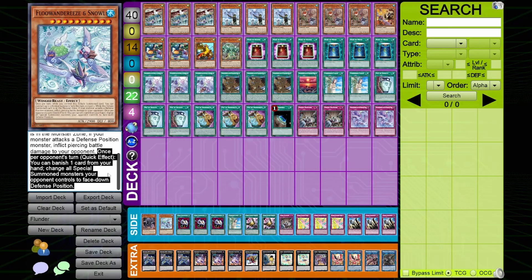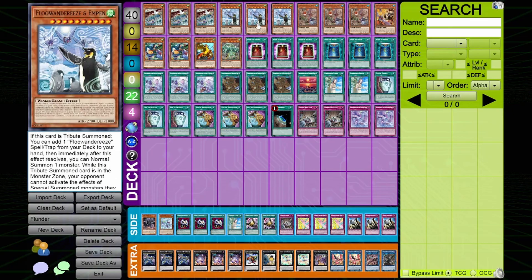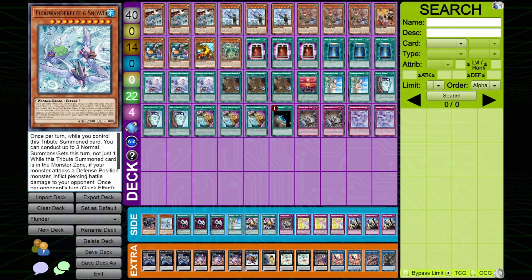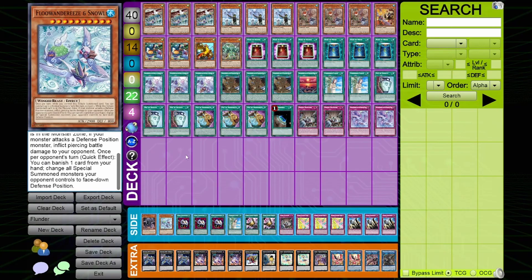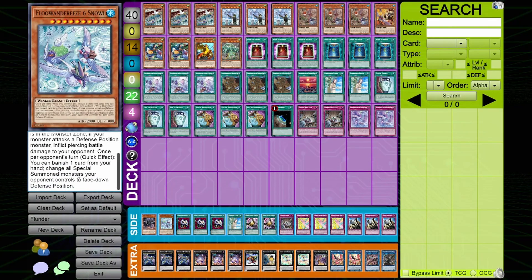The other effect: once per opponent's turn, as a quick effect, you can banish one card from your hand and change all special-summoned monsters your opponent controls to face-down defense position. This card is obviously in here for Kashtira for this effect specifically. But again, this effect doesn't activate when it's tribute summoned — it's just a quick effect during your opponent's turn. So you can actually summon it on your own turn, set it up, and then during your opponent's turn still use it to book down their guys. This isn't something you have to summon on your opponent's turn.